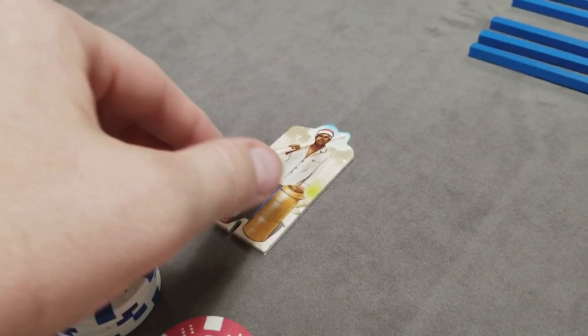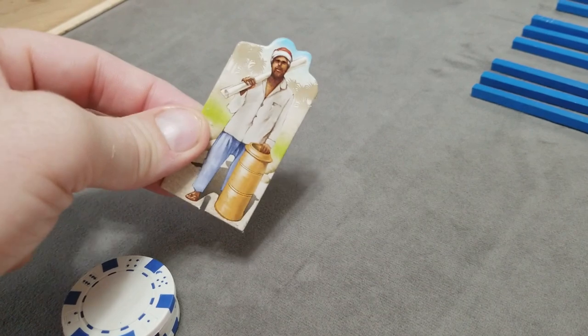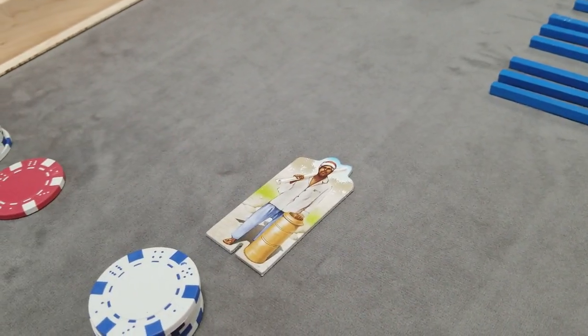Finally, randomly choose a player to be the starting canal overseer, give them that token, and you're ready to start the game.